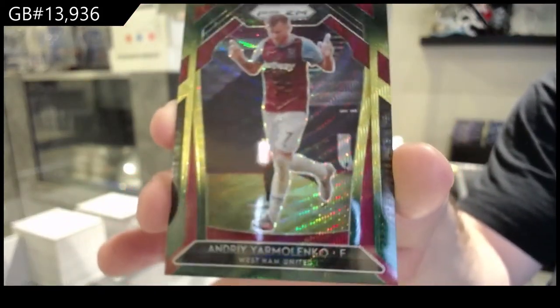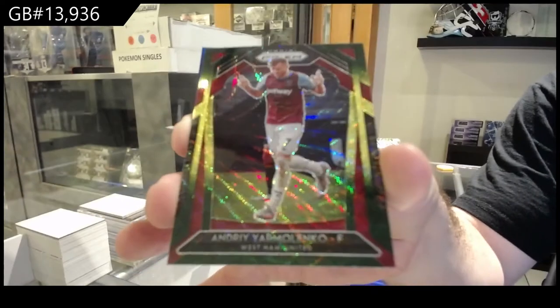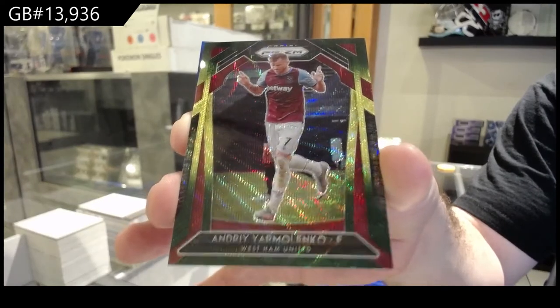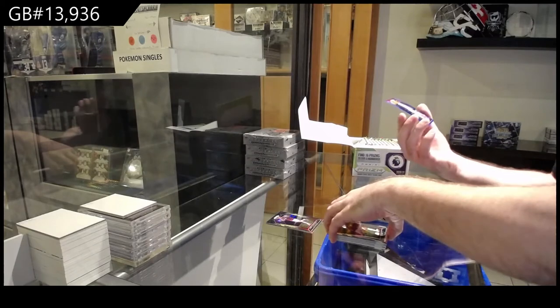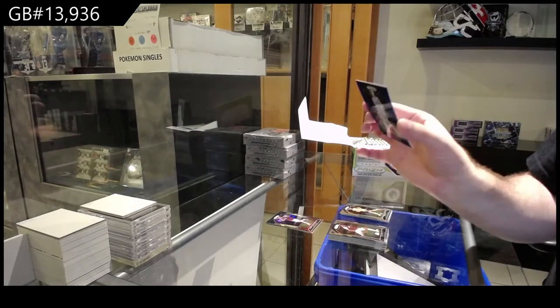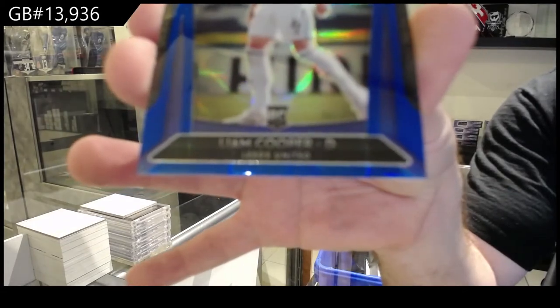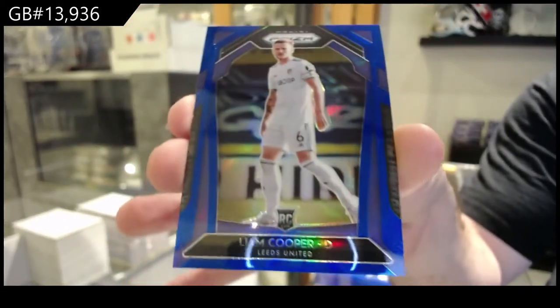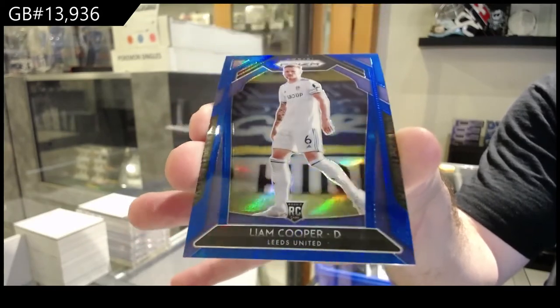I did some of the sorting on these — oh my gosh, they look great. And we've got a blue rookie, number two, /199 for Leeds United, Liam Cooper. For those who follow us, if you guys can let me know if I get a big card, that'd be great.